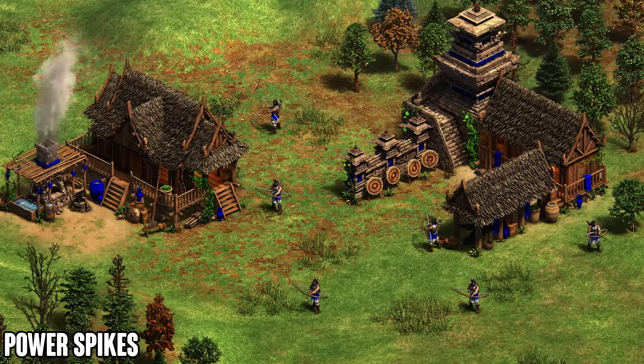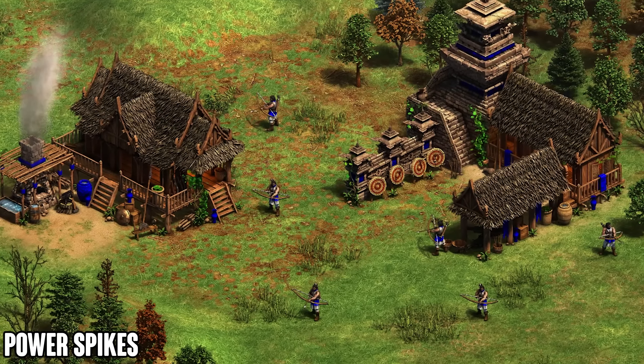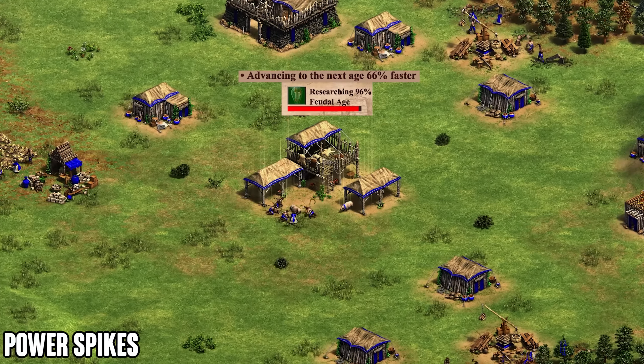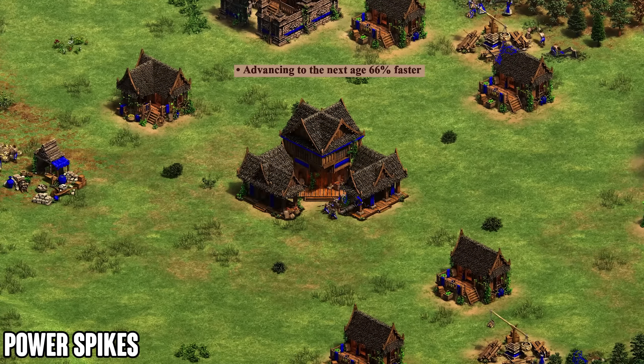Moving on to power spikes — when should you look to attack and seek advantage with Malay? It's really simple: Malay's power spike occurs at the start of every age, since getting to the next age faster is their main advantage. So your power spike timing is at the beginning of each new age throughout the game.